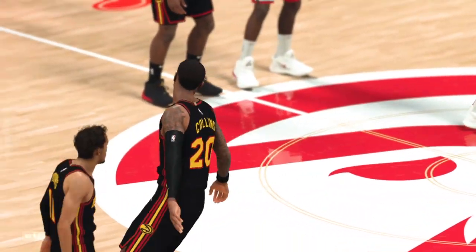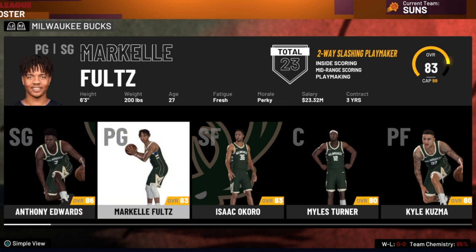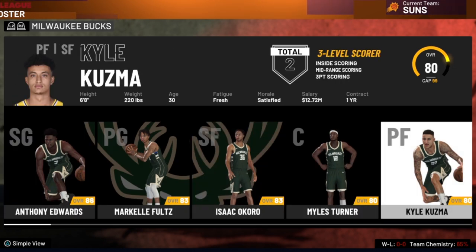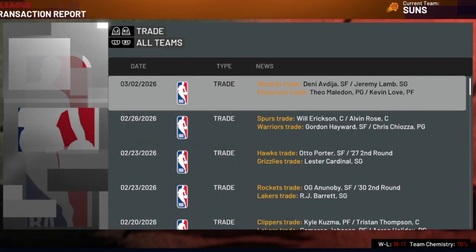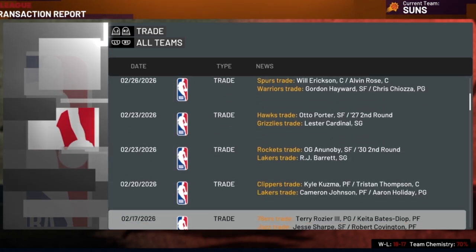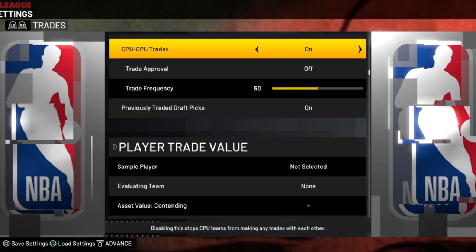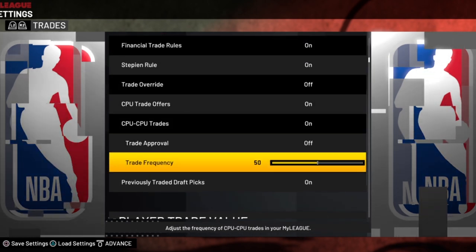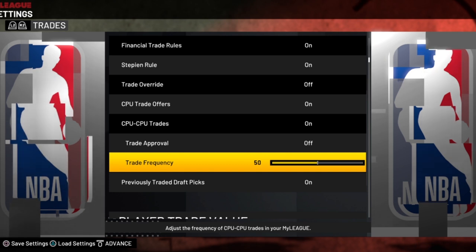We can have balance, and that's what we'll have by the end of this video. Step number one: we need to figure out why this is happening. The answer is this is much more of a free agency problem than a trade problem. On default, there's actually not enough trades happening between CPU teams compared to real life. The trade frequency slider between CPU teams isn't really the problem, but we still want to adjust it to make player movement as realistic as possible.